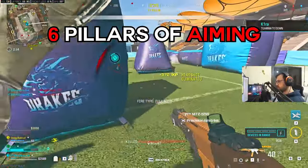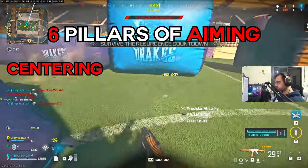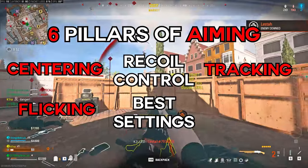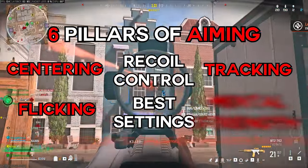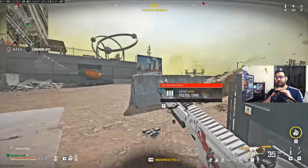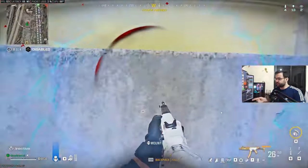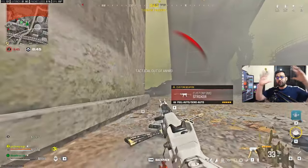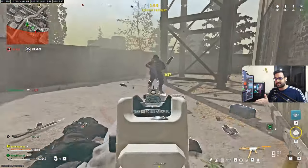You will learn about the six main pillars of aiming: centering, recoil control, tracking, clicking, and the best settings for controller or mouse and keyboard, plus a neglected but highly important last pillar. One important thing to keep in mind is that the journey to becoming the best player is not just about having good aim — it starts there, but there's also movement and decision-making, and the ability to combine all of these skills at the same time.